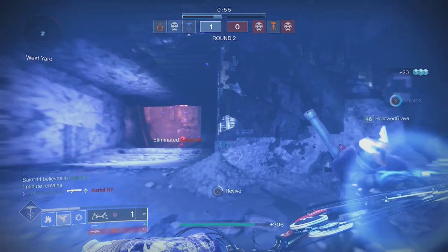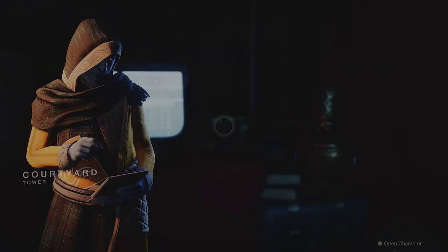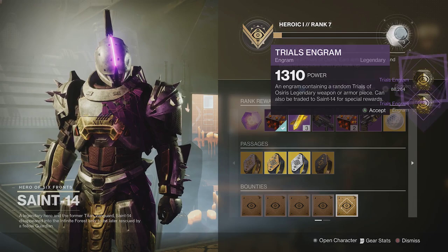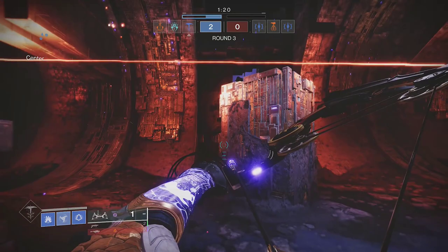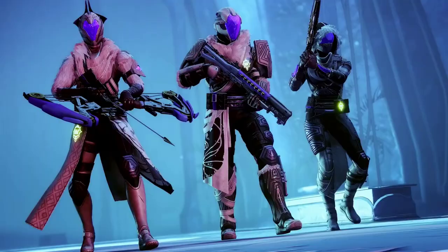You can get Reed's Regret through Trials engrams and pinnacle sources. These include the 50-round pinnacle or the 7-win pinnacle. These will give you random Trials gear, so you aren't guaranteed to get it right away, but if you continue to play every week you'll eventually get it to drop. You can also take your Trials Engrams to Master Raul for a chance at gear you haven't already unlocked. Once you've unlocked Reed's Regret for the first time, you can focus your Trials Engrams at Saint-14 for guaranteed Reed's Regrets or any other weapons or armor you're farming for. This will cost 100 legendary shards and 20,000 glimmer, so it can get a little costly. If you don't have the resources, you can decrypt your Trials Engrams at Master Raul and hope one drops.